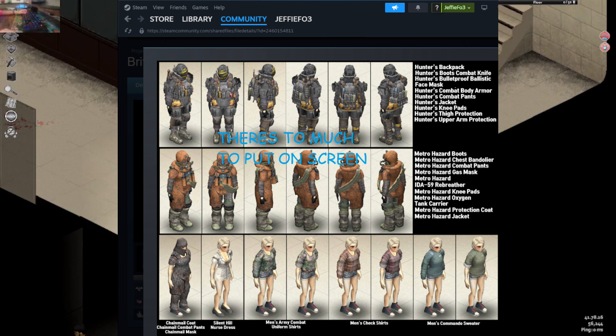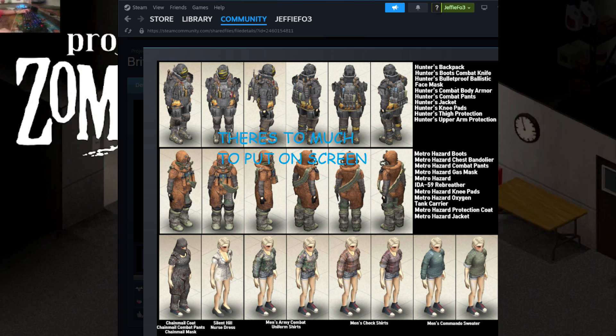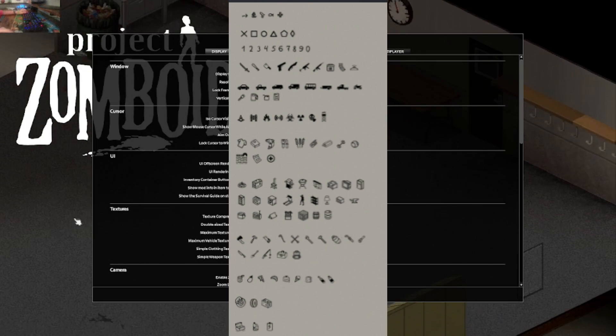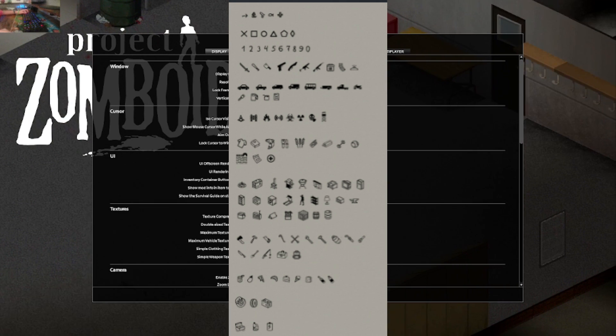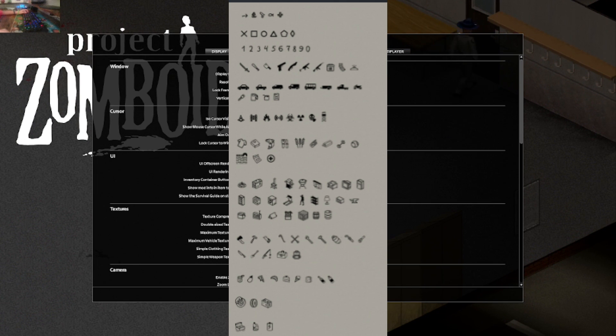Brita's Armor Pack is like Brita's Weapon Pack but instead of adding weapons, it adds armor. And the last one on the list is More Map Symbols. It adds a bunch of more map symbols in case you don't have enough.